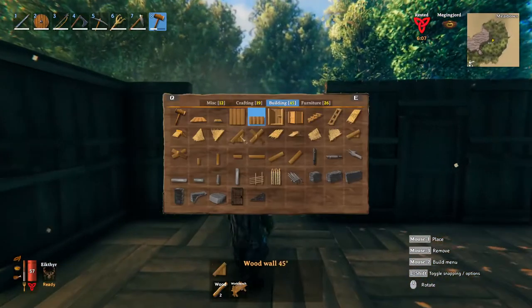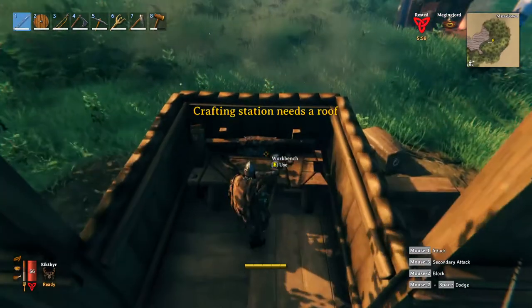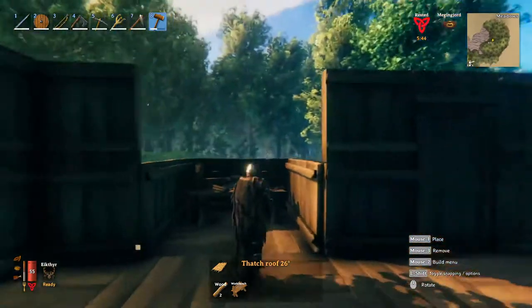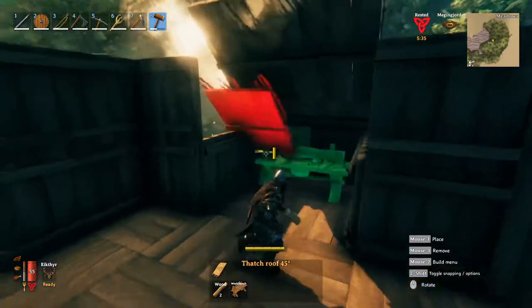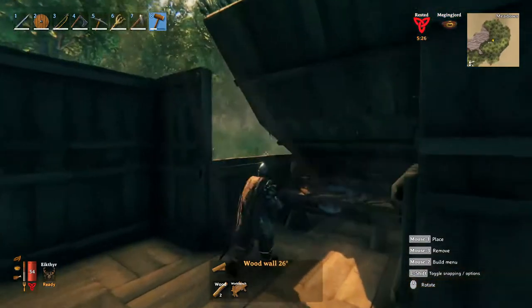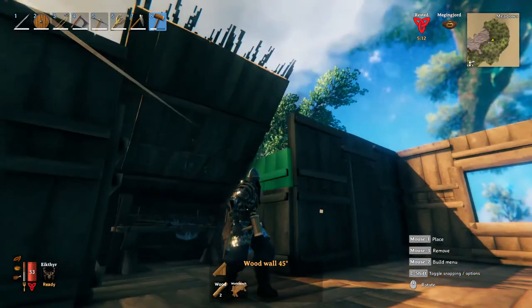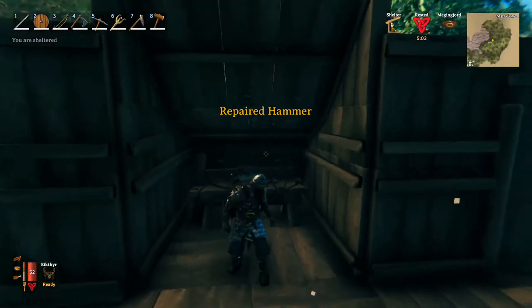Next step is the roof. We'll start over where the crafting bench goes — you can actually place the crafting bench in there now; it fits nicely. It needs a roof though, so start with the 26-degree thatch roofs over the workbench, then switch to the 45-degree thatch roofs on top of that. Now fill in the space: switch to the appropriate angled wood wall that fits, then use a wood wall half rotated correctly on this next part, same on the other side, then squeeze in the 45-degree wood wall. That area is good to go.